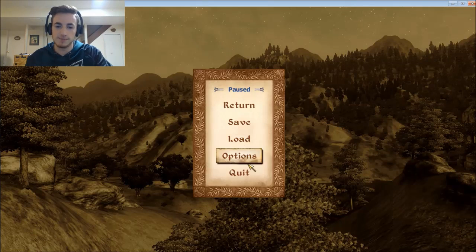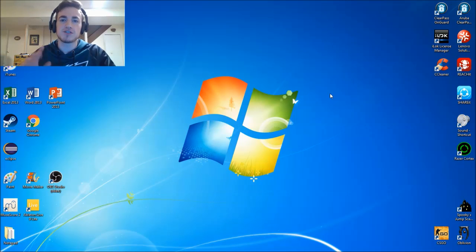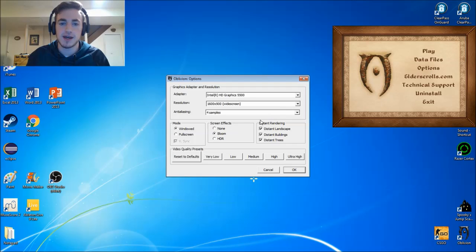So let's go ahead and do that. Now that we've exited out of Oblivion, the first thing we're going to want to do is go back into Oblivion. So let's open it up again. I'll go back into Options and simply select HDR again.